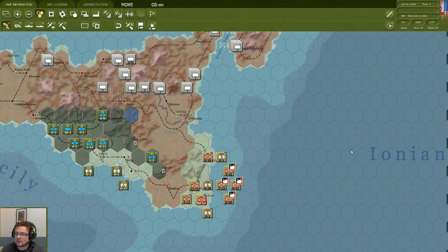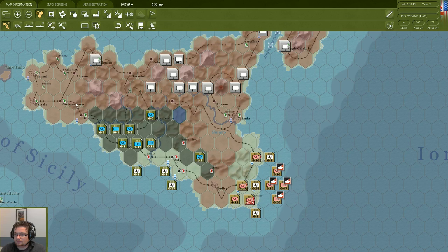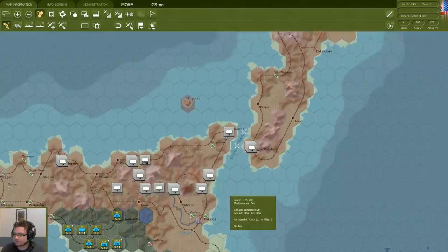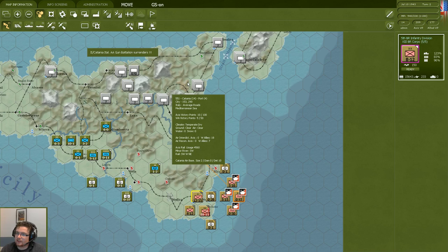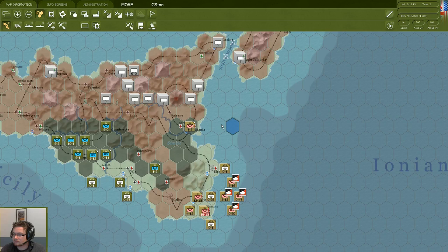HQ units themselves cannot fight so they will always try and keep distance between themselves and the enemy. They're also unable to join an attack or go into enemy territory by themselves. Blue is the color you want to see rather than red. So that's it for the American troops — most movement points used up. Now we're going to look at the British troops. We haven't spotted any enemy units nearby, which means they've probably retreated and set up a defensive position — most seem to have retreated toward Messina, which is the stepping stone into Italy proper.